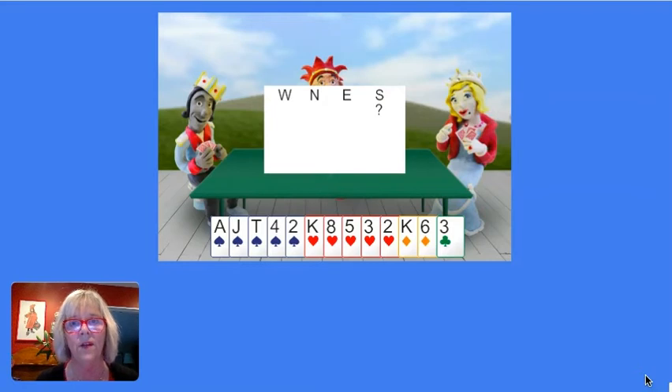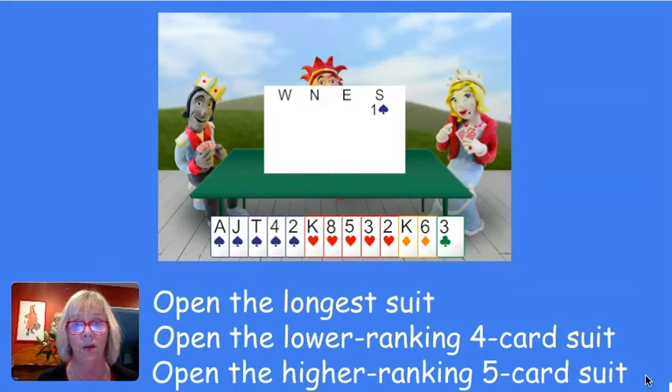When it's two five-card suits, think 'high five' — it's the opposite. Here you open the higher-ranking five-card suit, which is of course spades, so you open one spade. Here's your summary: open the longest suit; open the lower-ranking four-card suit; and open the higher-ranking five-card suit.